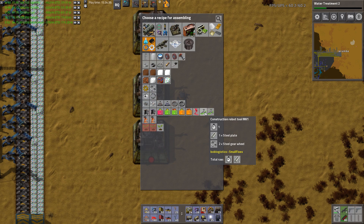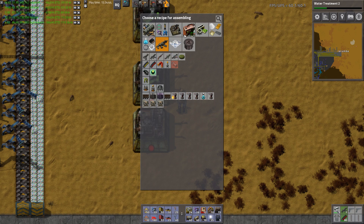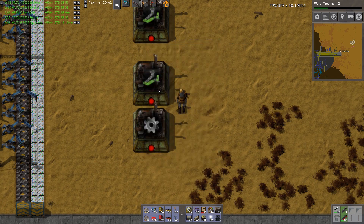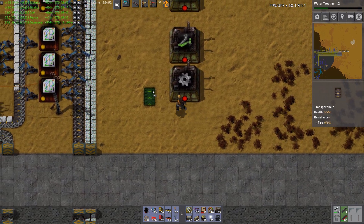You're going to make the construction robot tool mark one. You're going to make steel gear wheels for them. Why am I not going to use the steel gear wheels? Because right now it doesn't seem to make sense to me. We need steel.